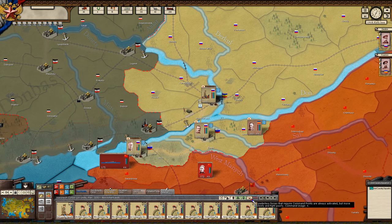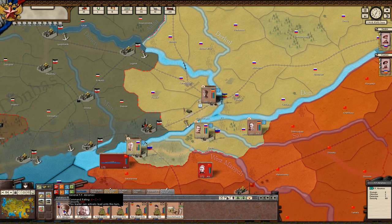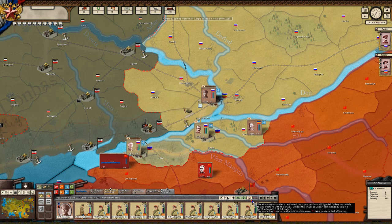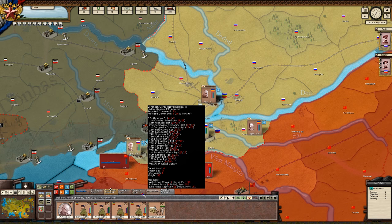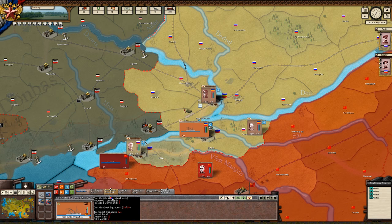We can only have a certain amount of men here. If I mix in these, I mix in this commander here — this stack has three command points and requires 73 to operate at full efficiency. Because he's only a level one, he can only command about three units — only a few thousand men here. Otherwise he's going to be overwhelmed.